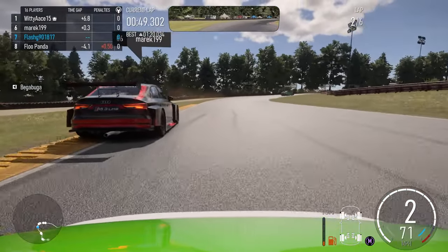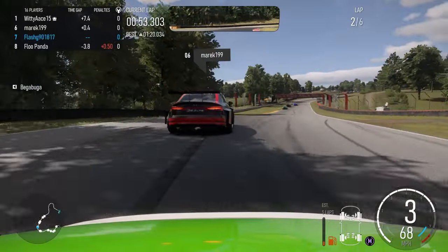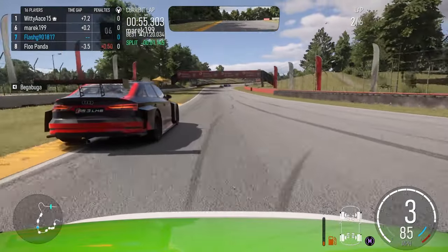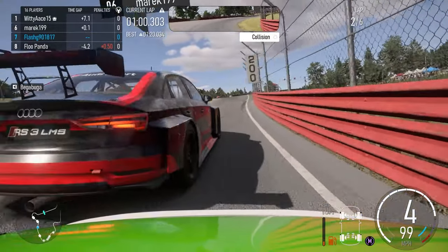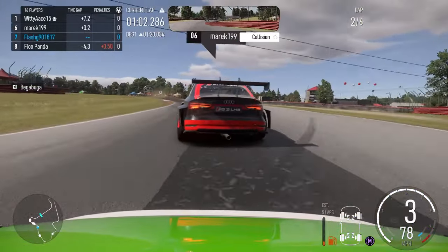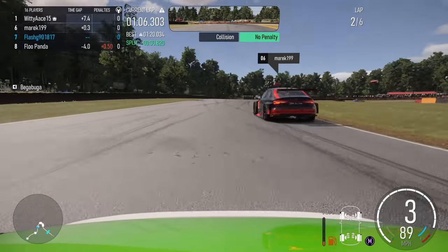The pack in front is getting away and this is starting to get to a position where I need to make a move. I've decided this is my move — and then I pretty much get cut off to an extent I have to back out. I was pinched up against the wall, and if I didn't back out I would have been against the wall and probably back at the end of the pack.